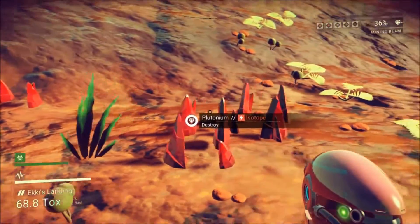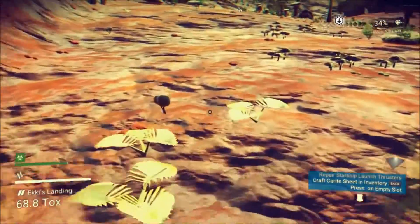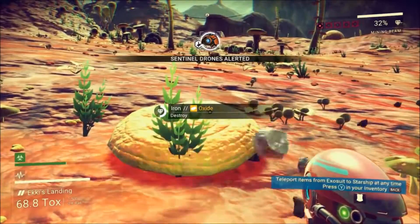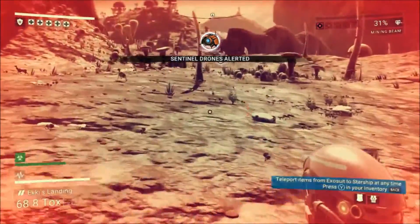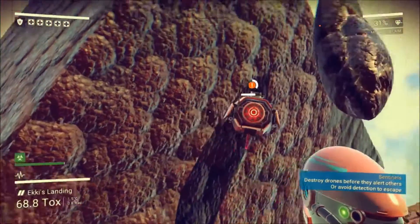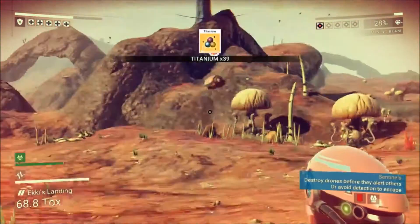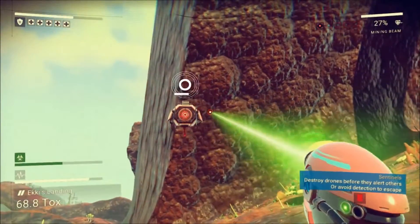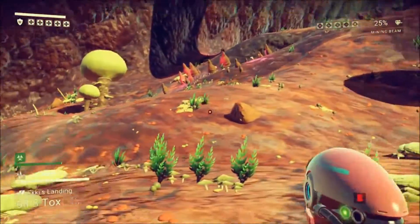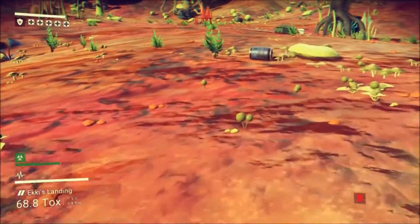Can I get this plutonium? Yes I can — just a little bit of plutonium. When you point your mining laser at things, it will tell you if you can interact with them in any way. We've alerted sentinel drones already. These things are basically the planetary defenders — if we get too active in looting the planet we will get drones spawning on us. We've defeated that wave of them.